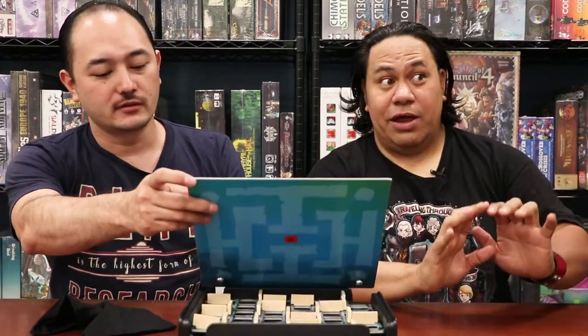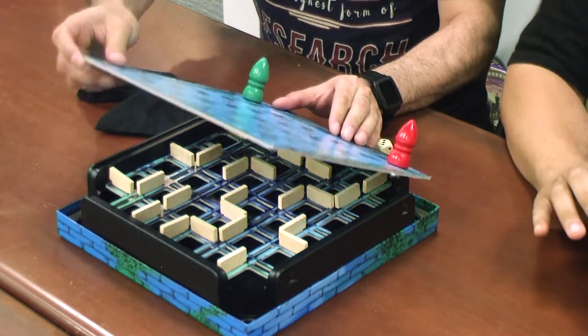Magic Labyrinth — the most complicated game you'll play all day. In this game we have a secret labyrinth set up here — don't look. So here we have a secret labyrinth that I don't know, I'm not looking at what it is, and underneath there we have our magnets with little balls.